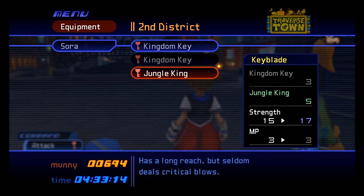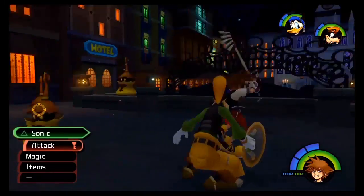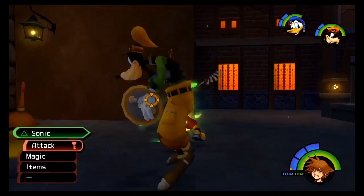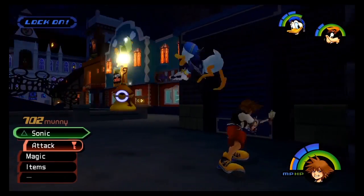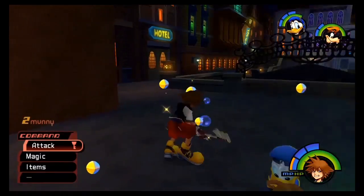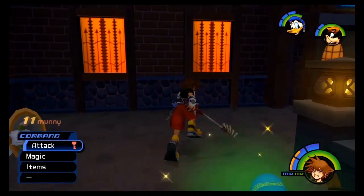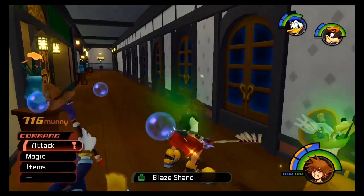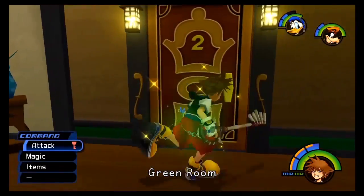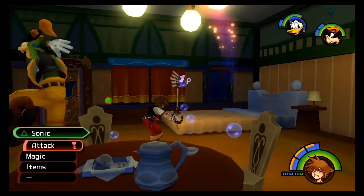I'm going to equip the Jungle King Keyblade, just basically a jump up in strength, MP remains the same. It looks pretty sweet, it looks pretty cool, it just causes more damage, that's pretty much all it does. That's usually what the new Keyblades do — it just normally either boosts your strength or boosts your MP. I hit things more often than not, so it's pretty much just an easier way to do it.